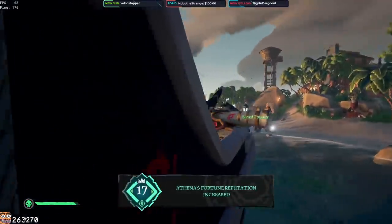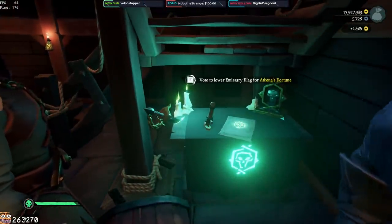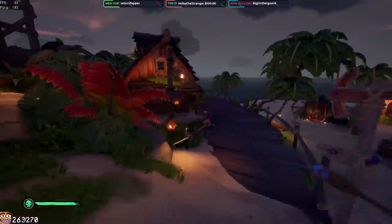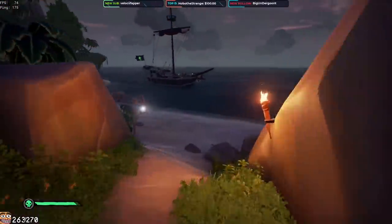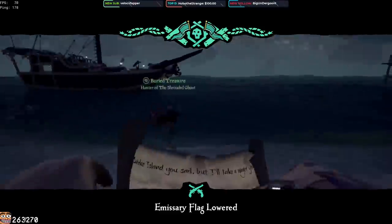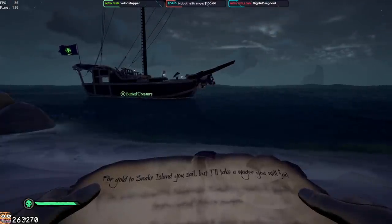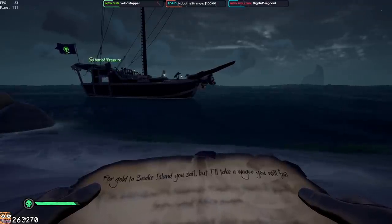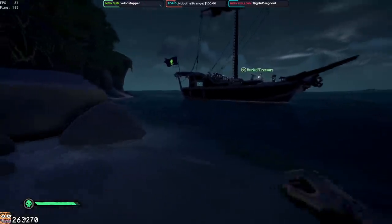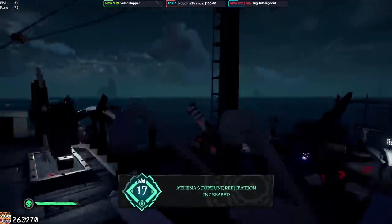After you have done that, you're going to want to pick up the voyage — which you should already have done — and go ahead and bring down your flag. Now this is a mechanic they didn't really explain too well. Basically what you're going to do is bring down your flag and you will receive a large sum of gold, around 10 to 15,000 — usually 15,000, and I'm pretty sure it's a static amount. From there you're going to get a chunk of some serious Athena rep. This can be done for any reputation — order of souls, merchant, et cetera. You want to reset your Emissary 5 all the time. It's free rep, it's huge, it's free money. You want to do it continuously because it just makes things a little bit easier.